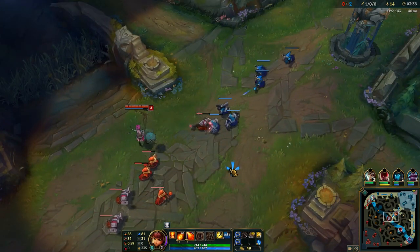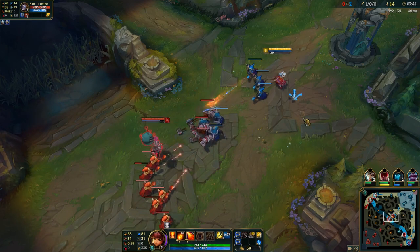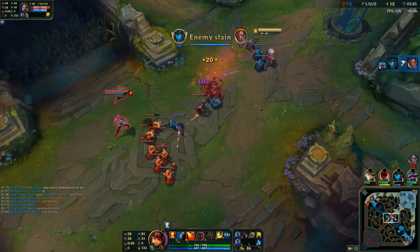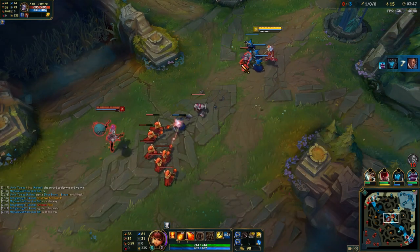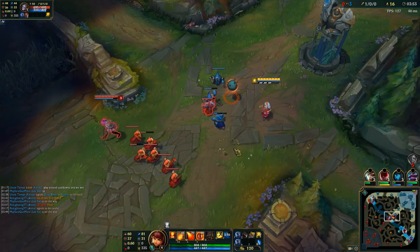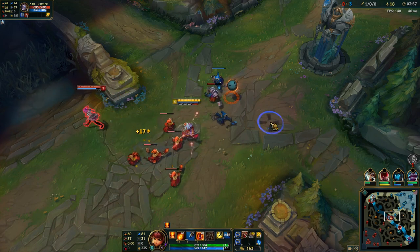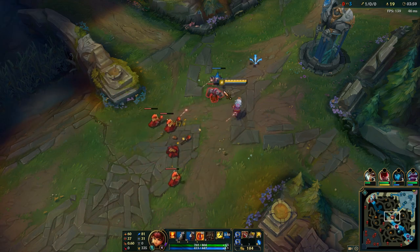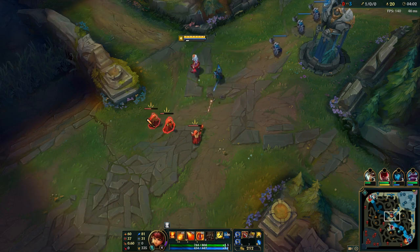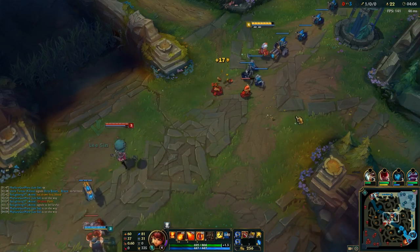I got a second Doran's Ring for the extra health and mana sustain, so I can trade often and keep trading with her to make her too scared to come up to CS and fight me. Right now the lane's pushing towards me — she can still get the CS, but she has to come up and possibly risk taking a really bad trade. The lane's pushing to me, it's in a good spot right now, and I want to keep it around here.